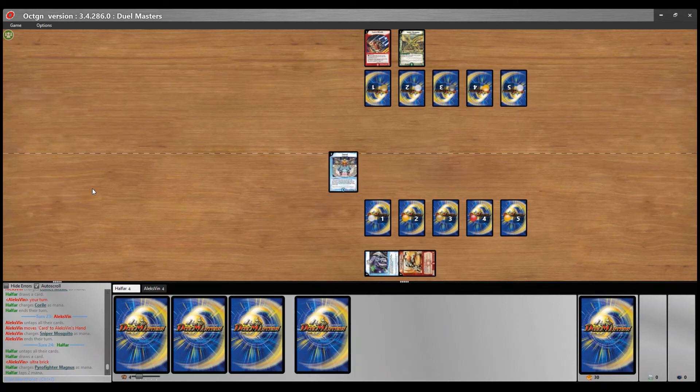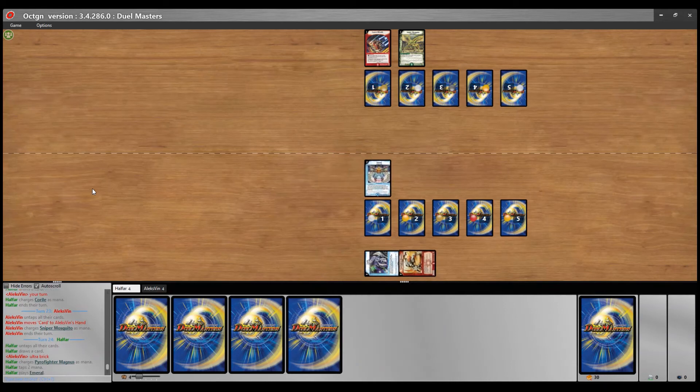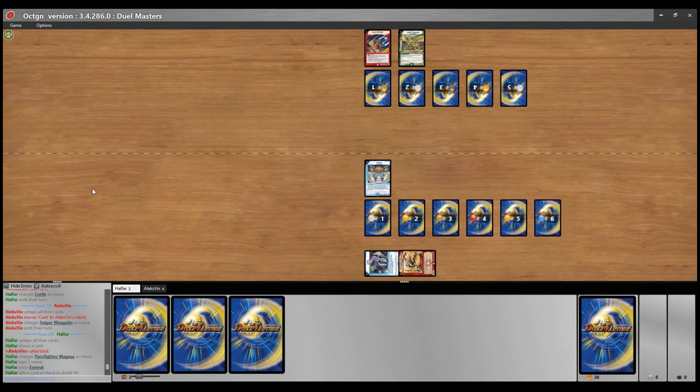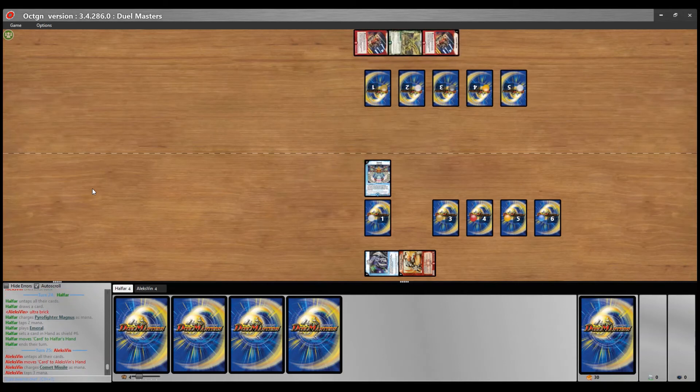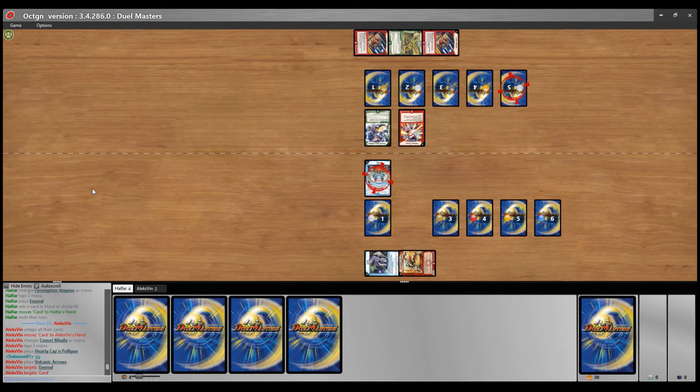Here Alex doesn't have a one drop or a two drop, so that's a really huge disadvantage already two turns into the game. Halfa with the turn two play and Emerald setting a shield trigger most likely. Now he starts — yeah, I don't get the Volcanic Arrows play. Emerald doesn't do anything.